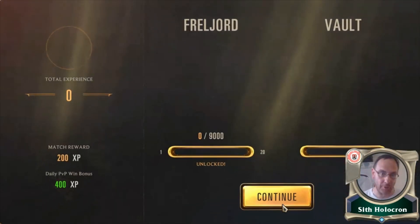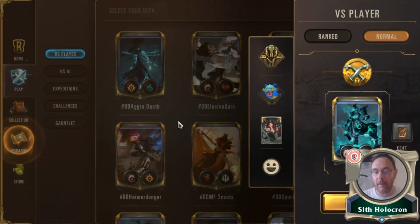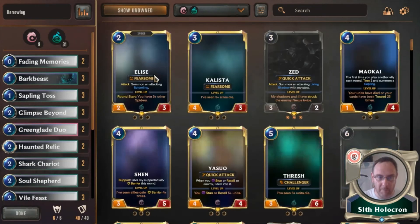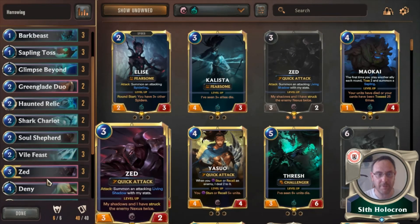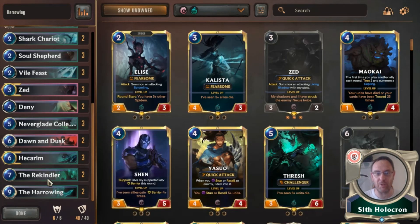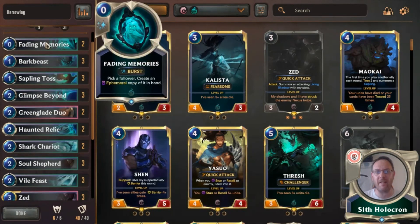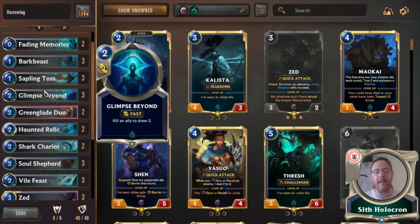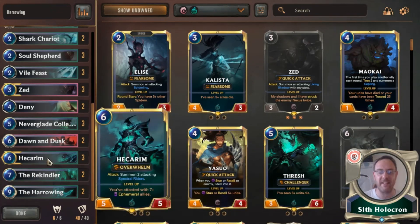It's just real good. Get two of those Soul Shepherds out and you're doing really, really well. The MVP cards quite easily are Haunted Relics, Shark Chariots, Soul Shepherds, Zed, Neverglade Collector, Hecarim, and then the two big spells that win you the game by bringing back champions. Zed throwing out his Living Shadow, Fading Memories to put another Ephemeral out to get the bump from Soul Shepherd — all the Ephemerals do fantastically well with Hecarim.